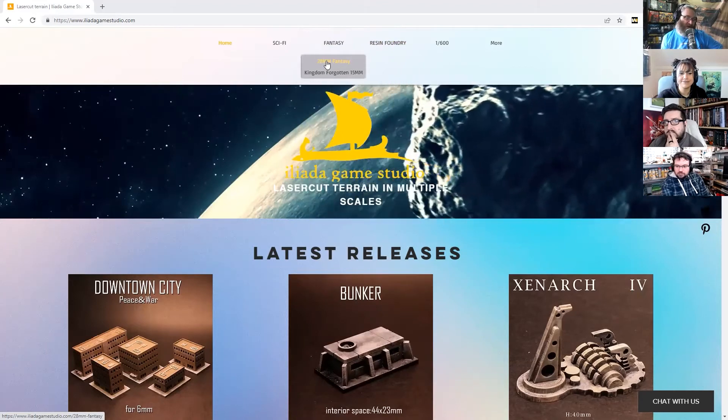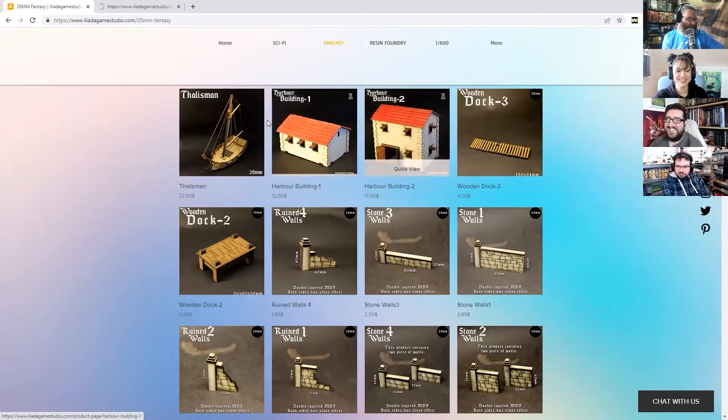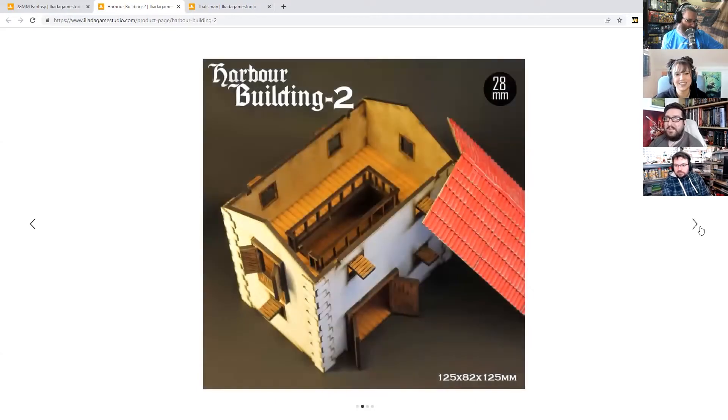We'll start with fantasy because it's sort of one of the smaller sections and easier to gently break you into it. As you'd expect from most laser companies these days, they do a good range of terrain which means you can get your stuff on tabletop very quickly. I have so many packs of MDF terrain that I haven't built - isn't that sort of the oxymoron here?